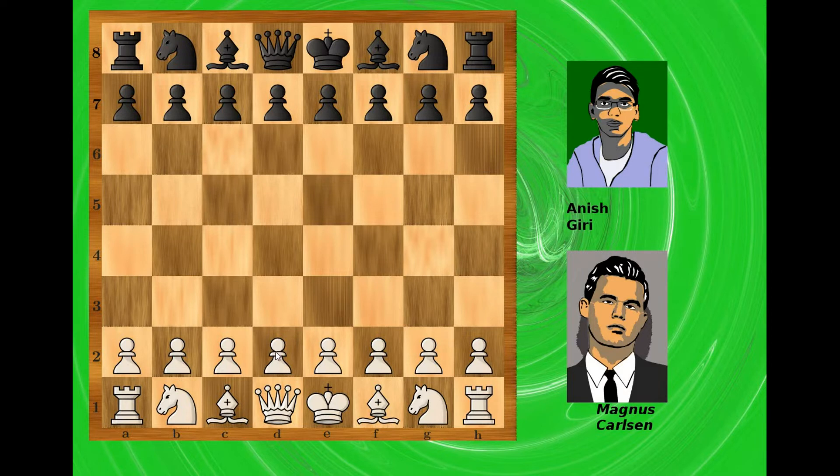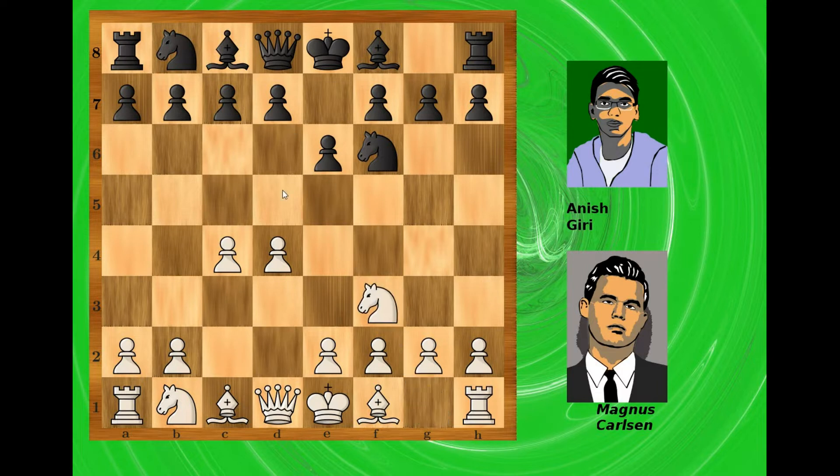Magnus Carlsen had the white pieces and he started with d4. Black responded Nf6, then c4, e6, Nf3, d5, and now g3 — and it already smells like the Catalan Defense.